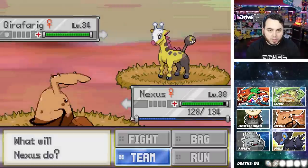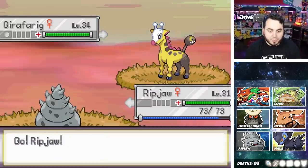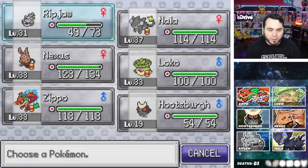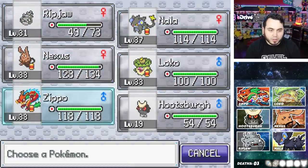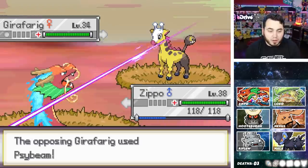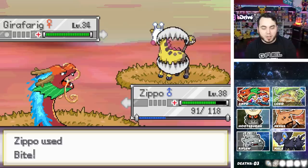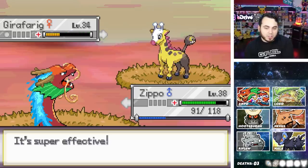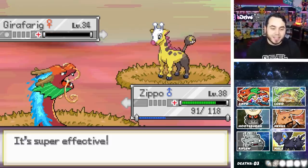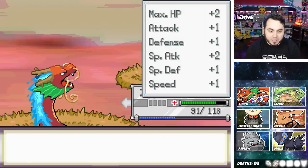Let me go into Ripjaw and see how that goes against this level 34 Girafferig. Let's see how much this does — a lot more than I needed it to do. Let's just click the Zippo button then. Zippo — The Absolute Beast — it's so funny that he had such a bad ability in Oblivious, and now it's Levitate. Oh my gosh! I got the flinch! This thing is a beast. Fire Dragon with Levitate — not a lot of weaknesses. Ripjaw to 32 and Hootspurge to 20.